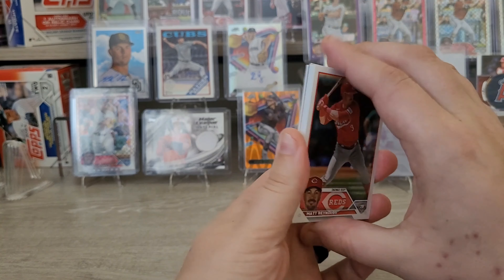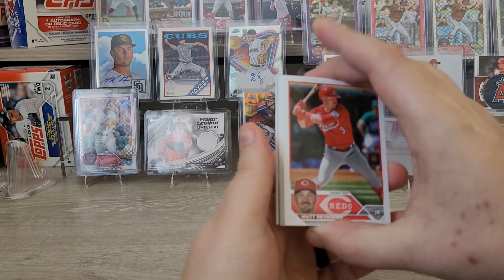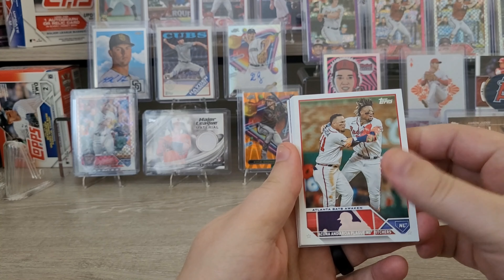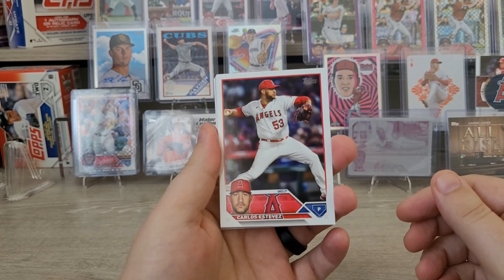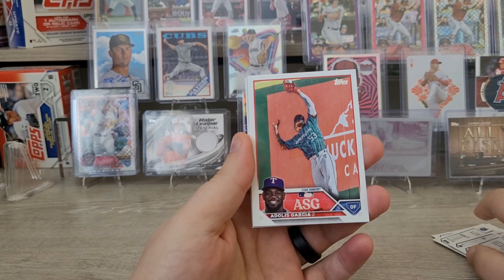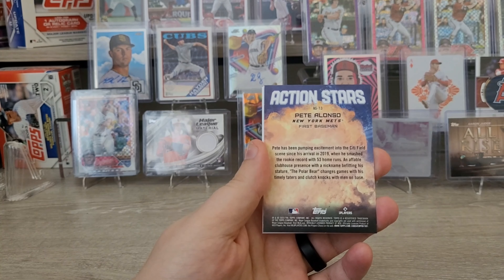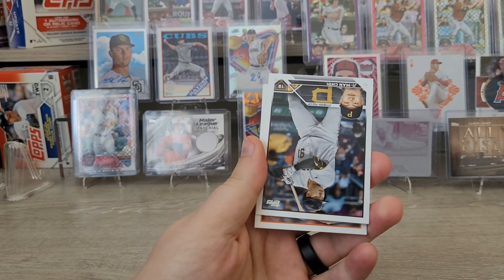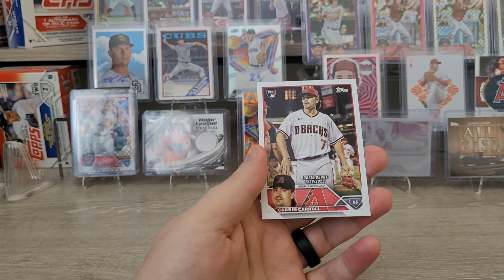We do have something in the back of this update pack — we'll see when we get there. We got a Matt Reynolds, a Michael Stefanik rookie card, Acuña and Arcia combo card, Amir Garrett, Carlos Estevez — a little off-center — Kenta Maeda, Gavin Stone rookie card, Atalus Garcia. I have this in a black parallel. There's an All-Star Game insert, then an Action Stars Pete Alonso insert. We got a Ha-Seong Kim, a Grayson Rodriguez rookie card — one that people are chasing — and then Corbin Carroll debut.